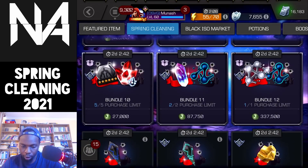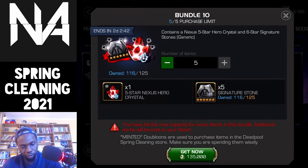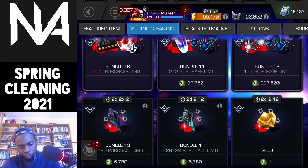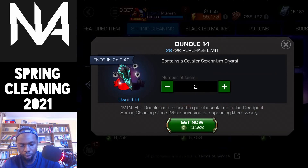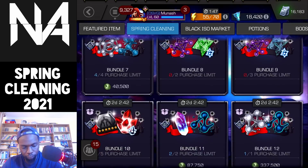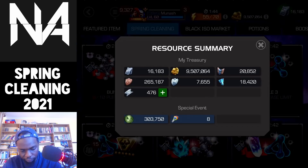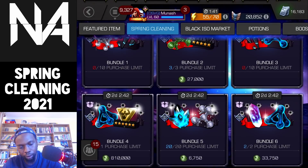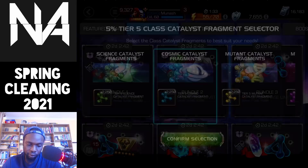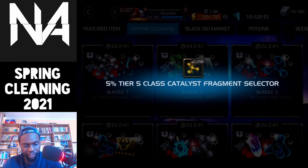Bundle 10 has some pretty good six-stones for six-stars — it's actually a really good offer for free-to-play players depending on your preferences. Generic six-star stones are pretty rare, so it's good to pick up, especially if you're looking to bump prestige or just need more sig levels on a certain champ. Bundle 14 is 20 Cavalier crystals. I have about 300k left, so I'm gonna go for this because it has a selector as well.